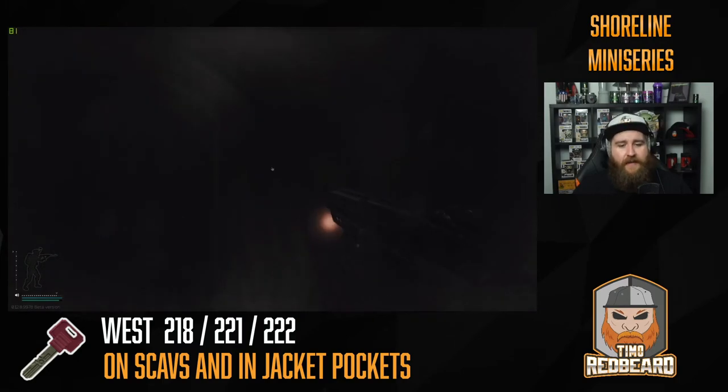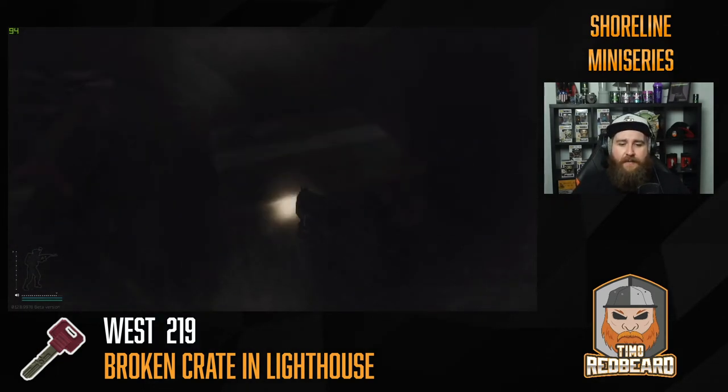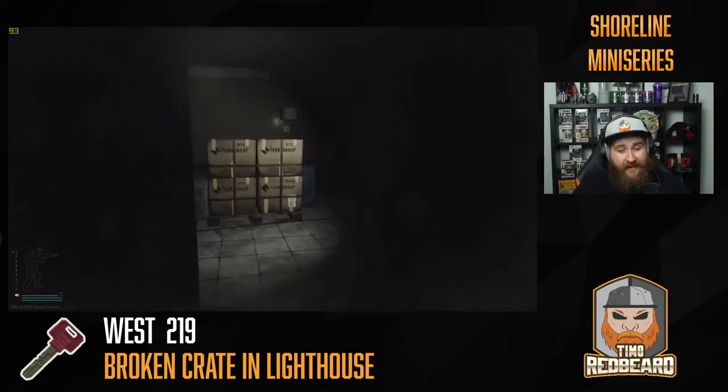After those three most important rooms, you can go check room 219, which is the least valuable of the second floor rooms — that's why I leave it till last. You can get med spawns on top of all three boxes, there's an armor spawn inside this cardboard box — if you scan it and see a little white dot, there might be armor inside. There's also a weapon box, a container, and loose ammo spawns on top here.